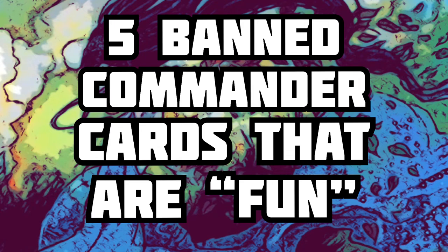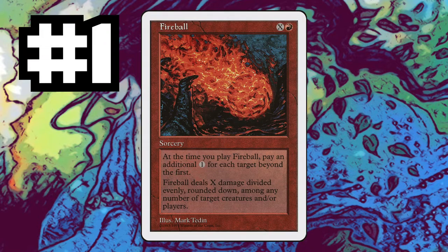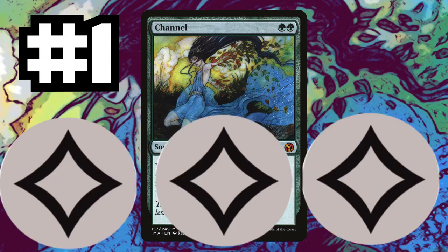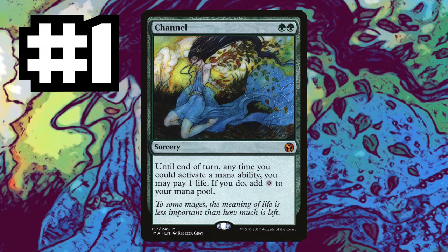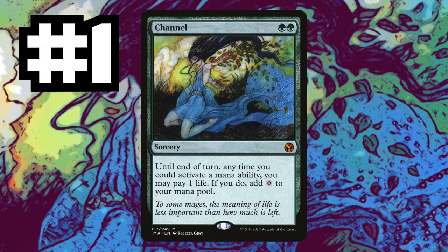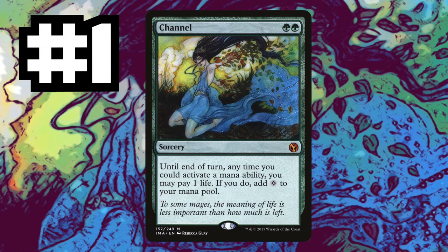Five banned Commander cards that are a lot of fun. We've got to start with number one — a classic: Channel. Channel Fireball wouldn't have their name without this card. It's going to allow us to pay life to get colorless mana. We can start slapping down big Eldrazi on the first turn with the right opening hand, throw down a Blightsteel Colossus, knock an opponent out on turn two. What could be more fun than that? Let the Rules Committee know that this card needs to be unbanned.